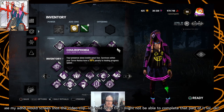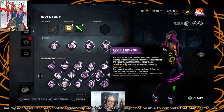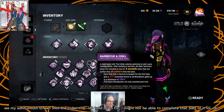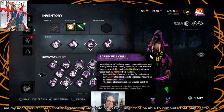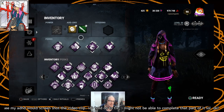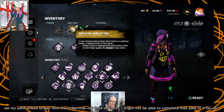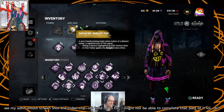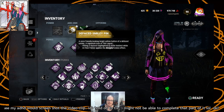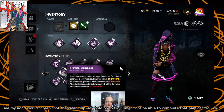Pair it with Coulrophobia to reduce healing, or Sloppy Butcher up here, and you can make the trial very miserable for survivors. Since the change to Mangled happened — where you continuously have Mangled for as long as you're injured — you could also use things like the defaced smiley pin, which causes the Mangled status effect. The Huntress has an add-on that applies Mangled, and now all of those effects stay on the survivor reducing their healing by half until they get healed.